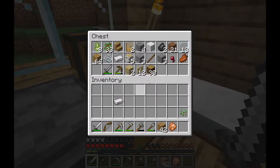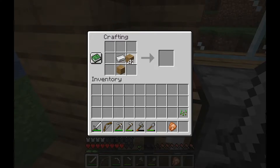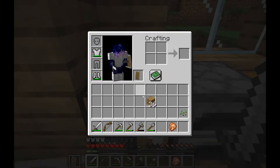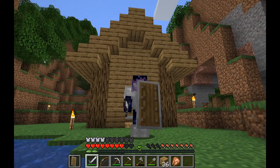We can make a shield also, that would be really good, so we can protect ourselves from some mobs. I think it's like this — I always forget how to make it. Yeah, it's like that. We can put that in the offhand over there. Strong. Protect.